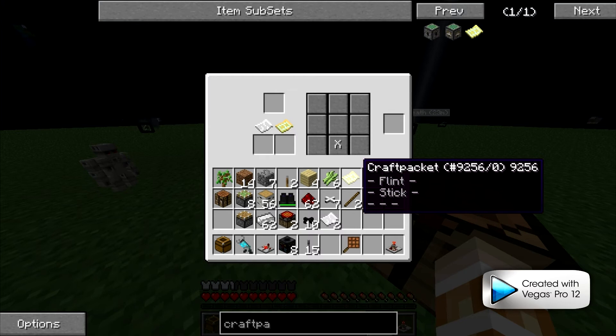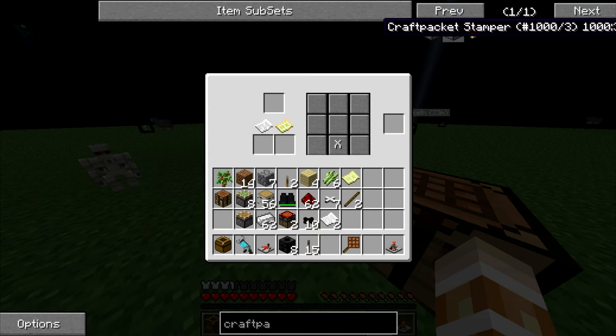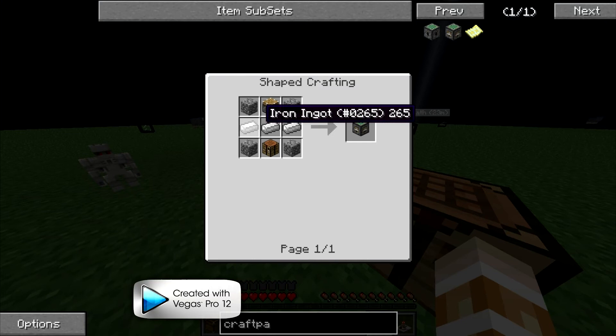The craft packet automatically makes the stuff. Once you get a full craft packet you get a stamp. Then you can put the stamp in the automatic crafting bench and the rest piece right there, and just keep on going down the line. The craft packet stamper is pretty much the same except iron in the middle instead of cobble.